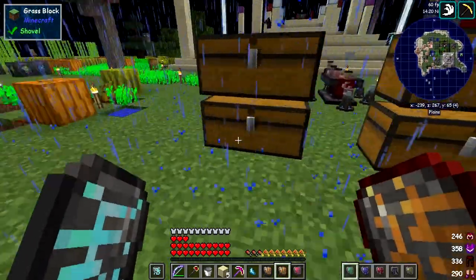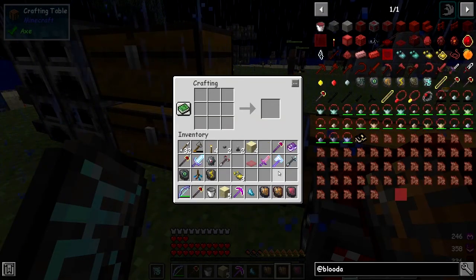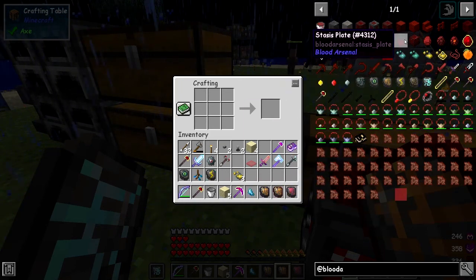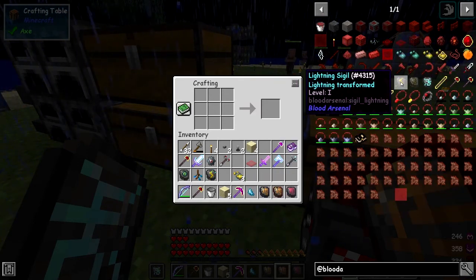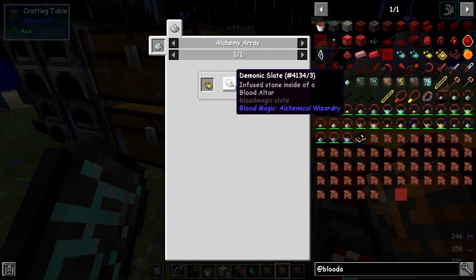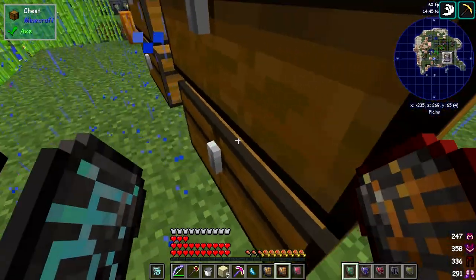Let's carry on and make the lightning signal. Here are all the items from Blood Arsenal. The lightning signal requires a lightning reagent with a demonic slate, and that of course needs an alchemic array. So let's do that as well.